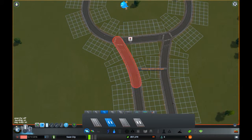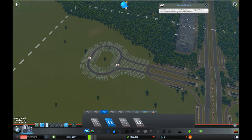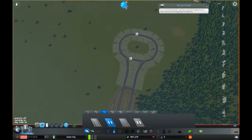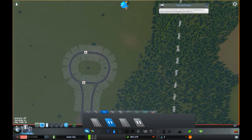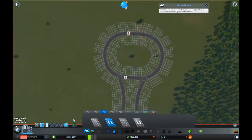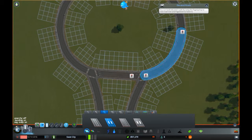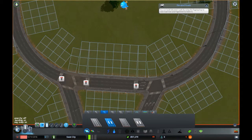So what I plan on doing is this section over here is going to be my industrial - where I'm going to start all my industrial stuff. And this section over here is obviously going to be my residential. I'm going to make sure these two areas, these two districts, are going to be joined up by this roundabout, and I'm going to make sure they're quite close to the roundabout, because if you build houses too far away then obviously they won't go to work.